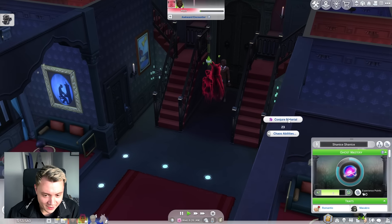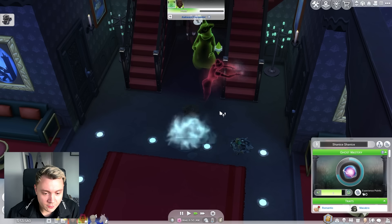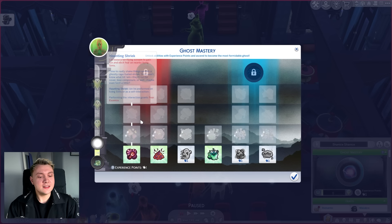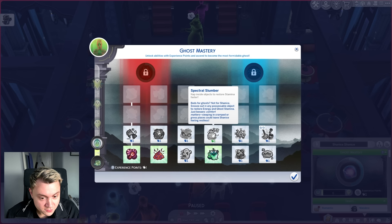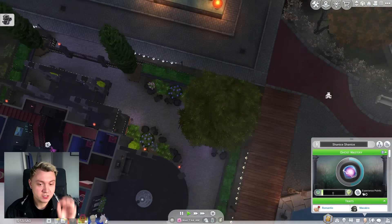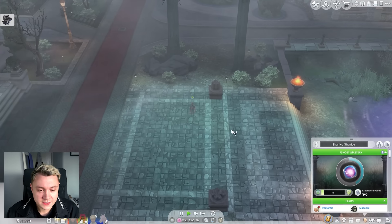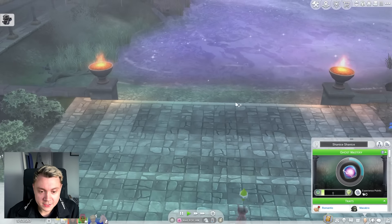We just need to literally spam our chaos abilities to raise up enough skill points. We're summoning all this trash and puddles on the floor. We're tier two ethereal voice now — we've unlocked a brand new ability from tier two. Options include object manipulation, horn objects, emit a dark aura, fear the night, spectral slumber, and ghostly traverse. I'm going to do ghostly traverse — if I want to travel all the way over here, all I have to do is click traverse and Shanice will magically teleport. Very useful, and it raises up the skill as well. Although we do have ghost stamina and we have to wait for it to replenish.